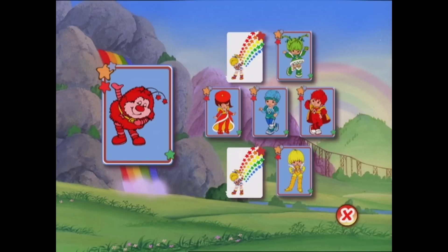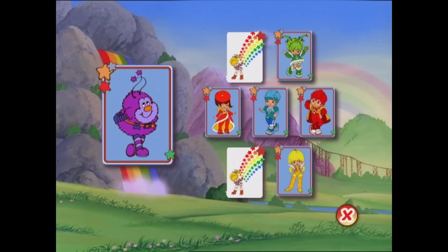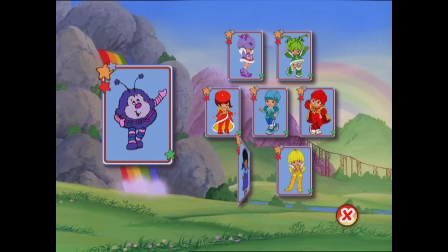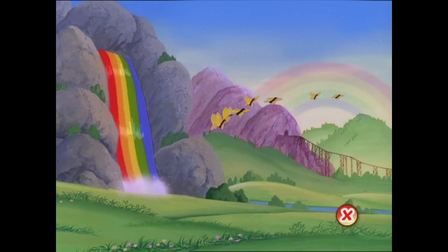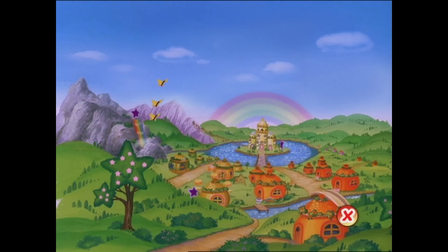You're really good at this game. We'll have the color belt back to Rainbow Brite in no time. Here comes the next sprite. This brainy sprite is called IQ. Which color kid makes the perfect match? Shy Violet is right. She and IQ are a perfect match. That only leaves one sprite left. This one's called Hammy, Indigo's favorite acting partner. And that means you did it. You solved all the puzzles and found the missing color belt. Now Rainbow Brite can restore all the colors of Rainbowland. And there she goes. Thanks to you, everything's back to normal. Thanks so much for your help. We can't wait to see you again sometime.